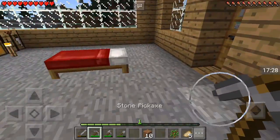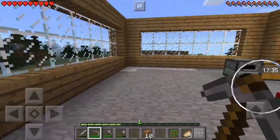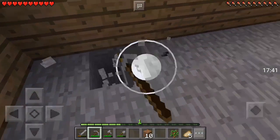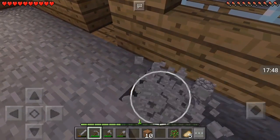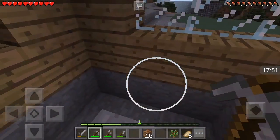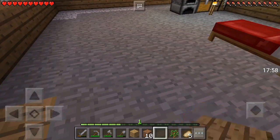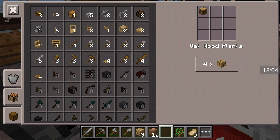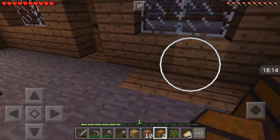We also need to build a storage area, which I think we're gonna build here — would be a good idea. So let's make enough for a few chests. There we go. Got six. Let's craft ourselves some wood. Four chests should do.